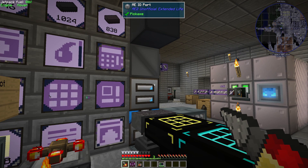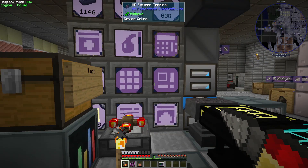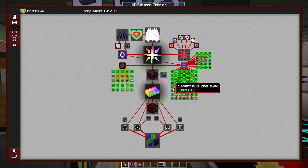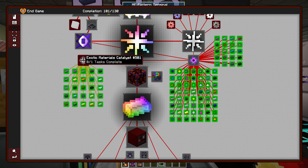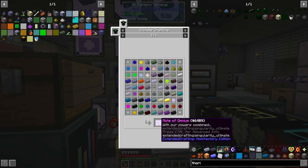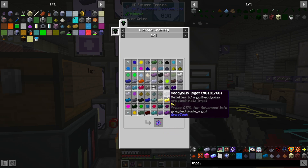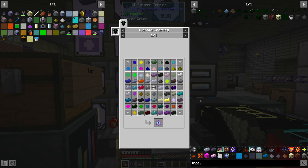Hey everybody, welcome back to another episode of Number Factory GTC EU hard mode. Here we are, episode 119. Last episode I said I was going to start working on the tier 9 micriminer, and I've also been making sure we're pretty much good to go and starting to make our omnium, which we need to make the catalyst. We're going to need about 492-496 of everything.